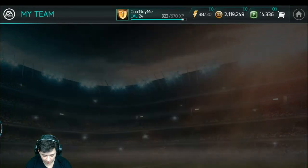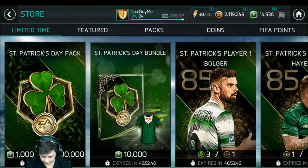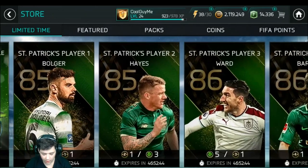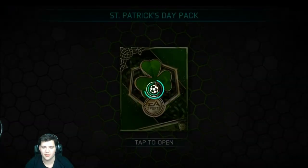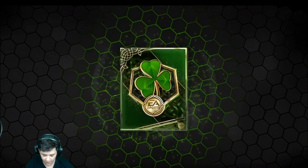So I'm going to go and attempt to get myself that Ward. Because Ward right now would put, like, the cherry on top of the cherry on top of the cherry. Because getting Evans was what I wanted. Then we've got Seamus Coleman. Then we've got the other guy. And it would be crazy now if we could go ahead and get this Ward. But obviously my hopes aren't high. It's not even that necessary, to be totally honest with you guys.